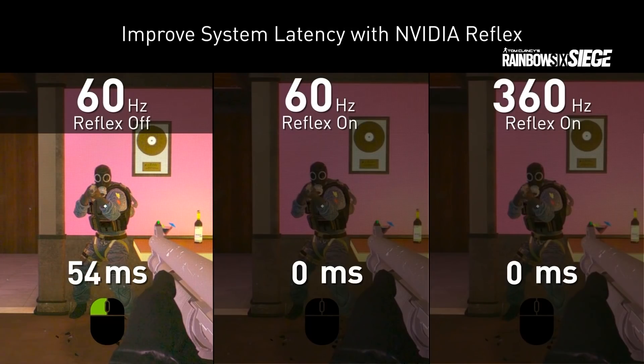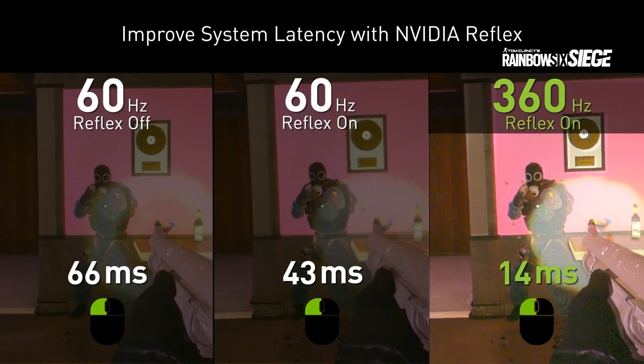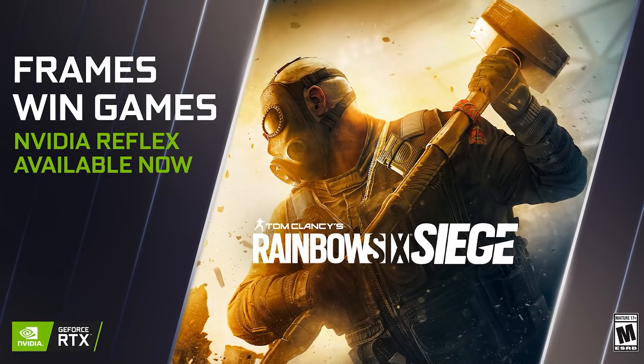Not everybody out there will be familiar with NVIDIA Reflex — can you give us a quick rundown of what it is? NVIDIA Reflex is a couple of different things. First and foremost, it's our low latency platform at NVIDIA. It's designed to both measure and optimize system latency. The optimization part is a game integration — we have the Reflex SDK that game developers can integrate to give gamers lower latency. Additionally, we have the Reflex Latency Analyzer, which is a separate piece of hardware inside your monitor that measures full end-to-end system latency. You plug your mouse into your monitor and measure click-to-display-photon-change latency — the actual responsiveness and feeling of your game. Today we're talking about the Reflex Low Latency Modes integration into Rainbow Six.